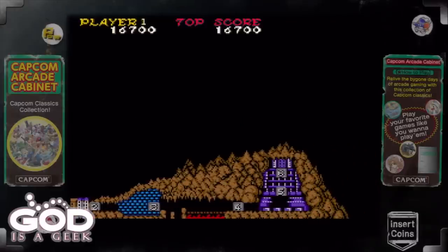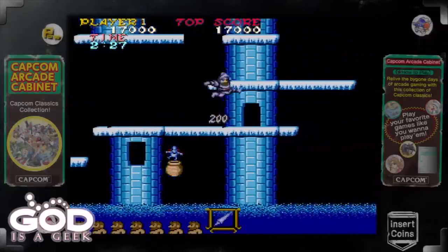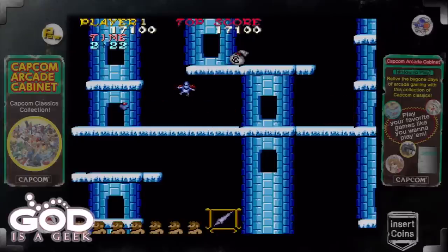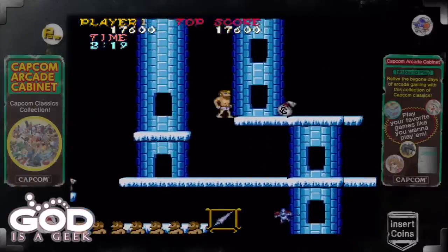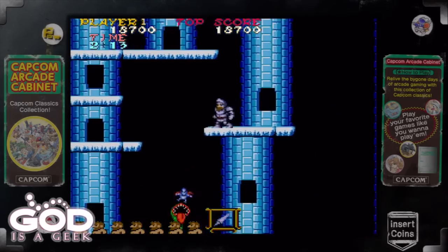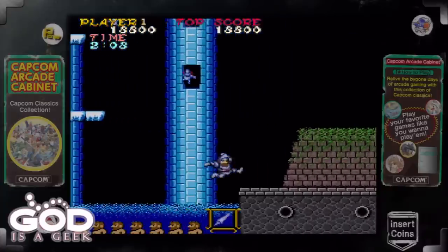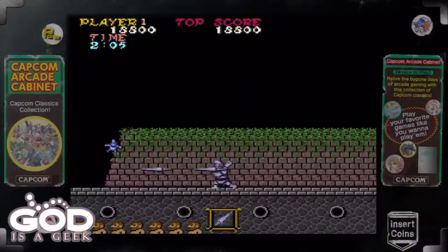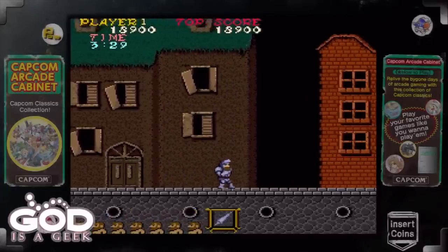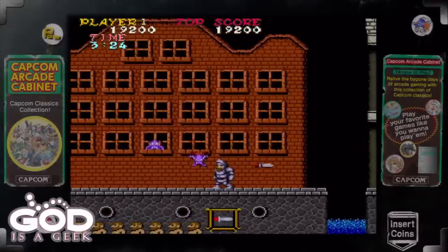That's the first section done. As you can see there are six sections in Ghosts and Goblins, and how far you get is up to how good you are at the game. The first hit is taken — I'm running around practically naked, hoping that I don't get hit again. Once you do get hit that first time though, usually within a couple of seconds, if you're hitting enough enemies and there are enemies to kill, they will drop armour again. So you're not going to be running around for long without armour, but you have got to be careful at that point.